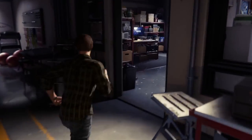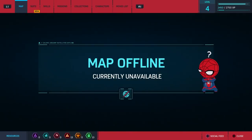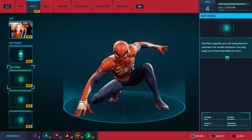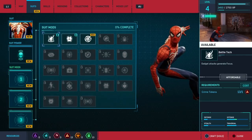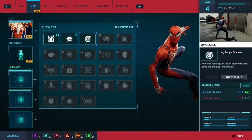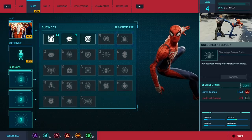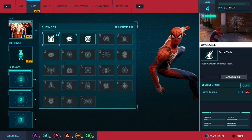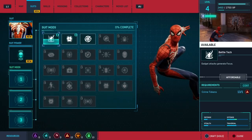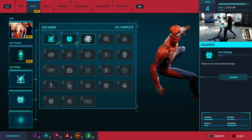It was in here. There it is. Yeah, I just have to be in here. Suit mods. So we can make... Gadget attacks. Generate focus. Reduce incoming melee damage. Increases the range. And the AR scanner shows items and enemies from far away. Nah. Extra EXP from defeating enemies. So we've got to find a landmark token. Well, at the very least, I'm going to get gadget attacks. Generate focus. These also increase my stats. So we might as well get both. They're fairly cheap. I've already got a bunch of stuff and the extra stats will help.